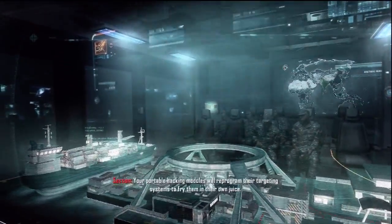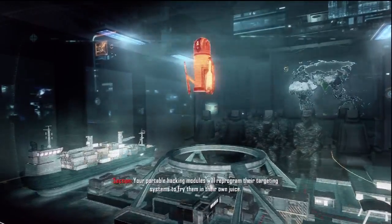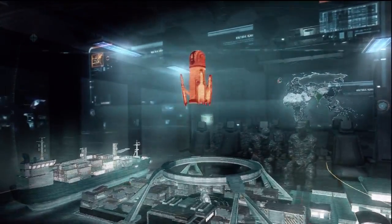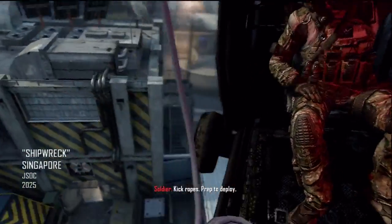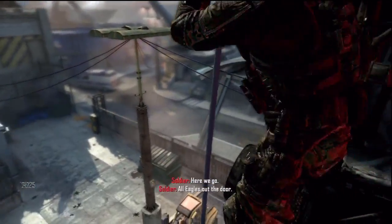Your portable hacking modules will reprogram their targeting systems to fry them in their own juice. When their defenses are down, you call up the Kraken and we airstrike the freighter. Ten seconds out. Approaching insertion point. Kick ropes. Prep to deploy. Here we go. All eagles out the door.